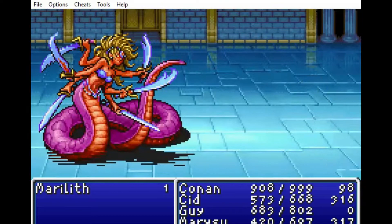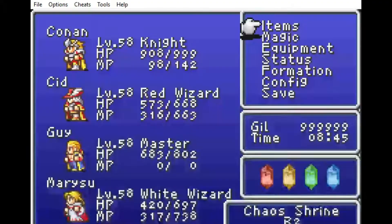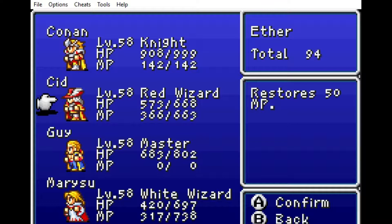Marilith down! Looks like I bought 99 ethers — using those because I have the ability. Okay, that was 99 high potions, ethers, remedies, and gold needles, as well as 20 cottages and 11 Phoenix Downs. Sorry that was bothering me. See you next time!